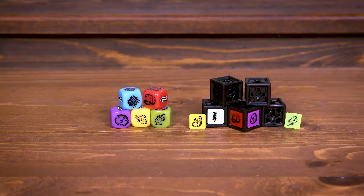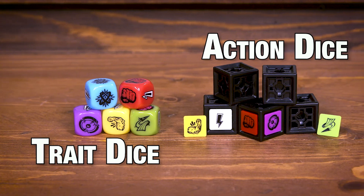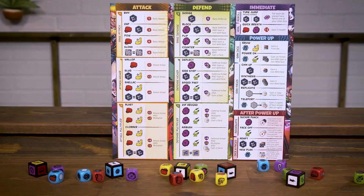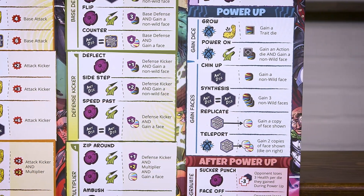There's two kinds of dice in the game: trait dice and action dice. The trait dice come in five different colors with different strengths based on their colors. The action dice are blank dice that can have different faces added to them, and you'll gain access to new dice and additional faces by activating abilities during battle. Kapow is primarily designed for a 1v1 head-to-head battle, but there's also additional rules for 2v2 and for solo play.